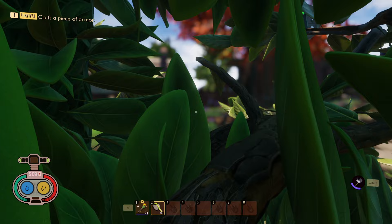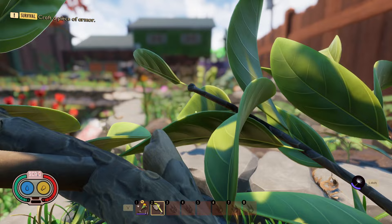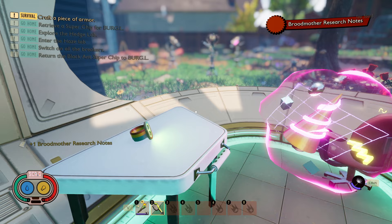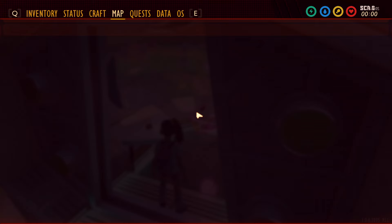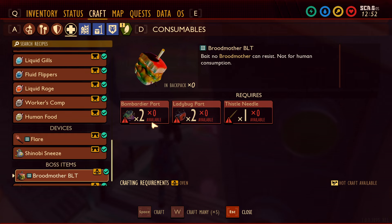This is going to take us to the room where the Broodmother BLT recipe is located — it's actually up in this room right here. This part's a little tricky, so be careful; it's very easy to fall off. Just take your time and gradually walk up. Head into the room, and inside you're going to see the Broodmother Research Notes, which gives you the Broodmother BLT recipe. Going into the crafting menu under food, the Broodmother BLT recipe requires two bombardier parts, two ladybug parts, and one thistle needle.